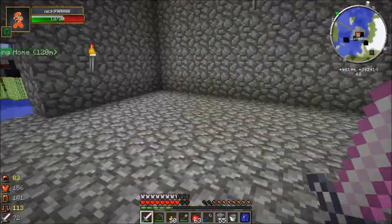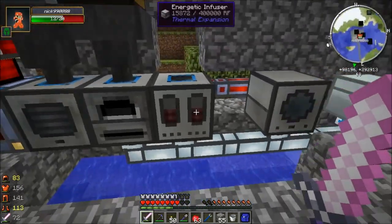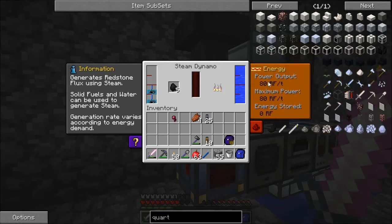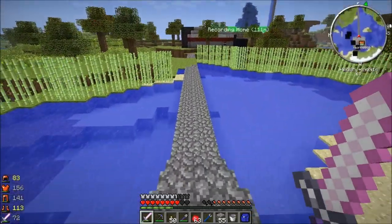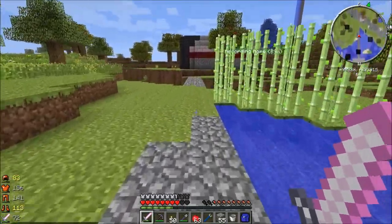Once you get an induction furnace, you are free to swap the opaque ducts all you like. Now, the downside is the steam dynamo is auto-throttling. Right now it's producing 80 RF per tick — you can see that on the display tab. When it starts to fill up, it'll actually throttle itself down all the way to one RF per tick, and it'll decrease the amount of coal it consumes. Unfortunately, these things are pretty coal-hungry.